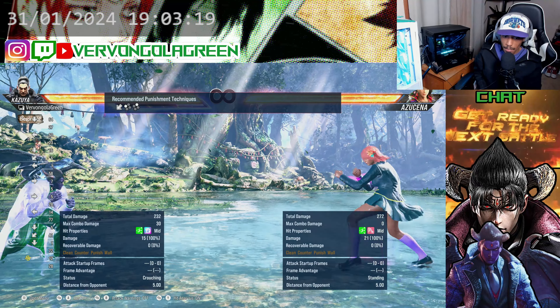To translate that on different controllers: on PlayStation, X is your left kick, Circle is your right kick, Square is your left punch, and Triangle is your right punch. For Xbox, A is your left kick, B is your right kick, X is your left punch, and Y is your right punch.